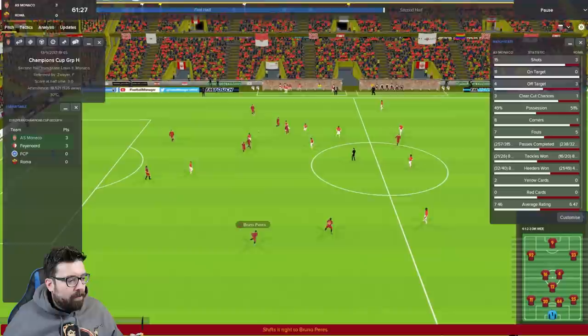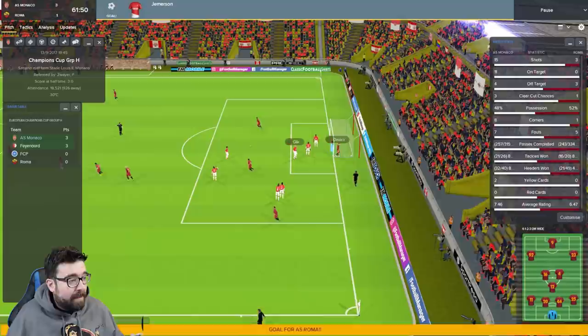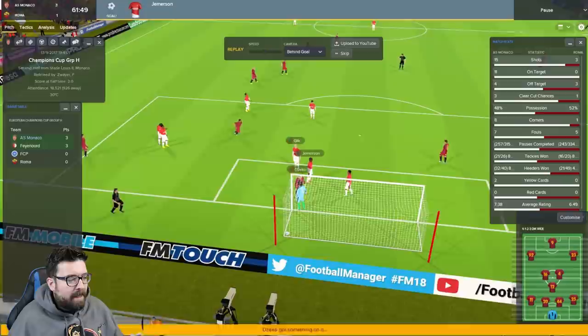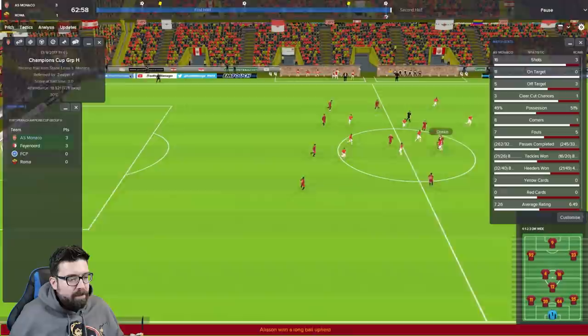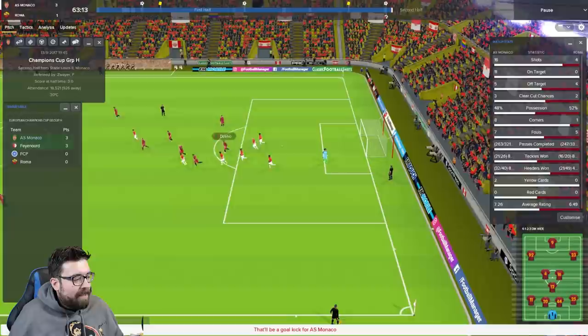I don't know why I didn't use complete wing-backs in FM17 at all - have they always been this good, or are they just the best thing about FM18? It could be that we've got some particularly good attacking full-backs here at Monaco, but either way we've found a system that's getting our full-backs into the game. I haven't enjoyed watching full-backs play this much since Ipswich in FM16, when I had the mighty Lazaroff charging up and down the right wing. It feels like we've got that up and running again. Home or away, we're going to play the same way - attack, attack, attack, attack, attack. It's the correct way to play football.